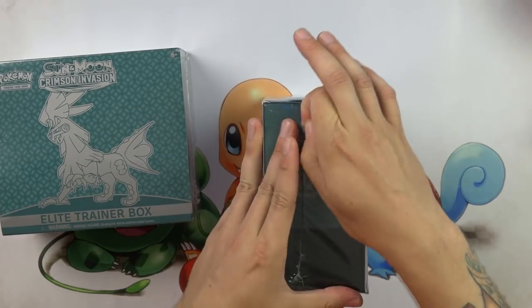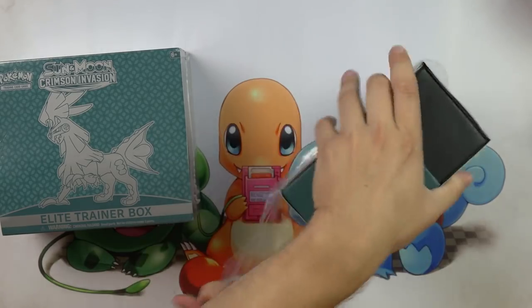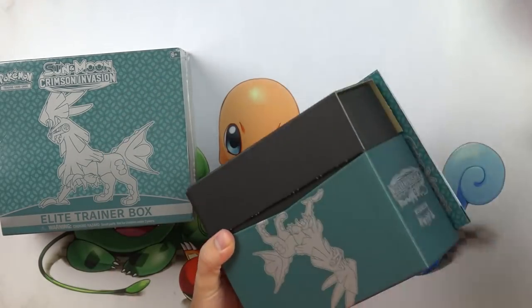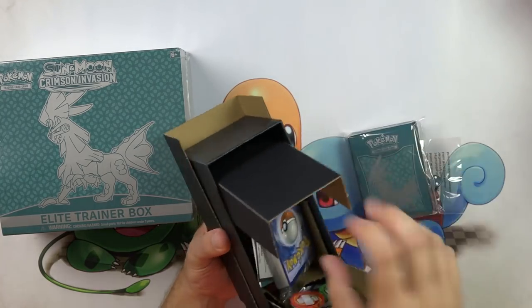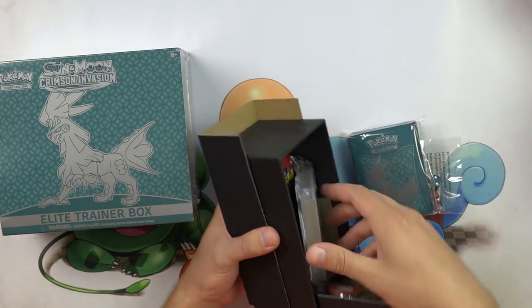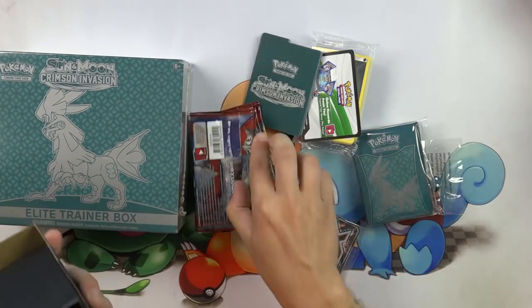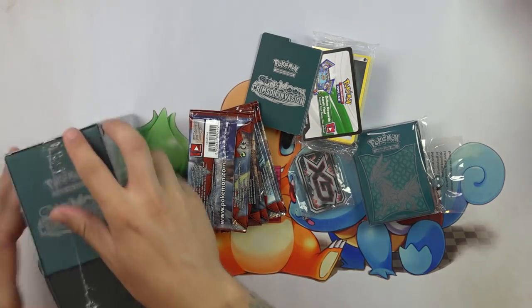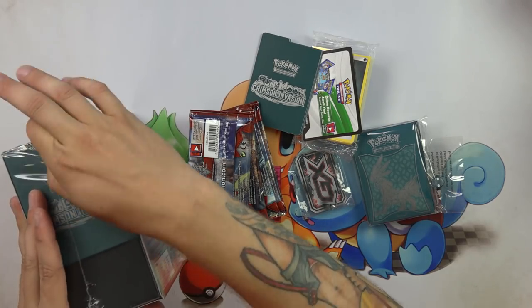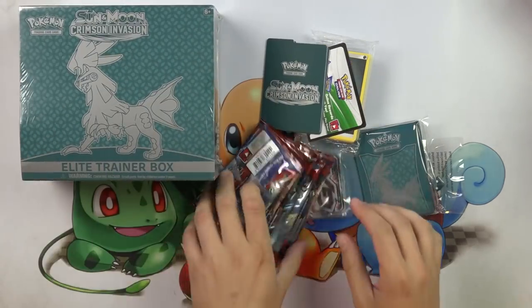Now, if we were to pull something crazy like maybe a Buzzwole GX, it'd be pretty easy to turn a profit on these things, considering Buzzwole GX is like a $20 card right now. So that is entirely possible. If we don't pull a Buzzwole GX, we could pull a Full Art Supporter. Any sort of Full Art Supporters are always value.